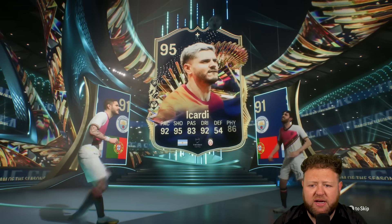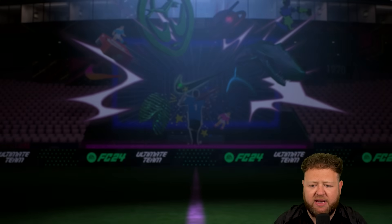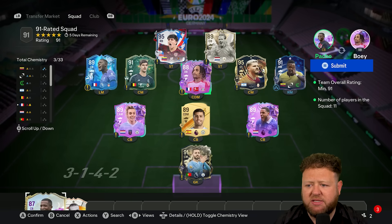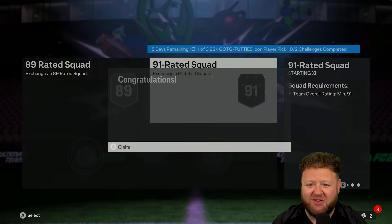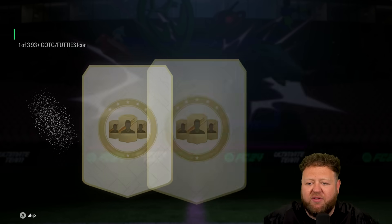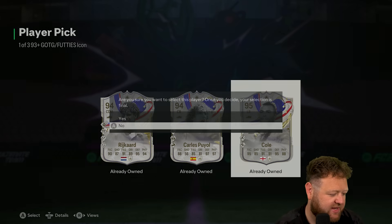I think he probably just goes into another 85 times 10 or another icon SBC. Bernardo Silva and Icardi right there - 95 Icardi's not a bad one to get every now and again, just because he's super high rated fodder. Tots as well, which is good for requirements. So I'm actually going to submit him into a 91 rated squad - I guess that was the final piece of the puzzle to get another icon pick done.